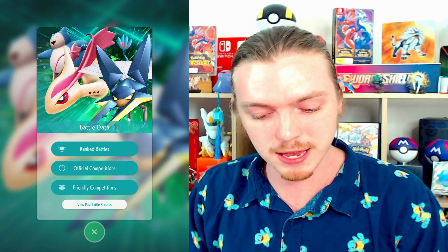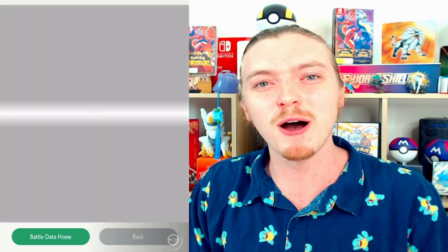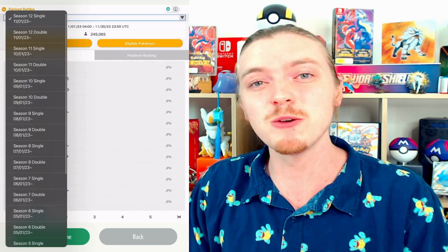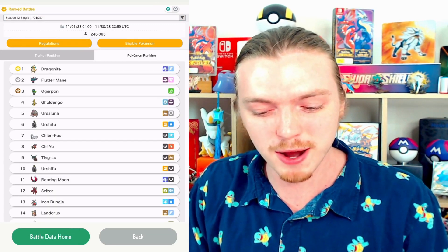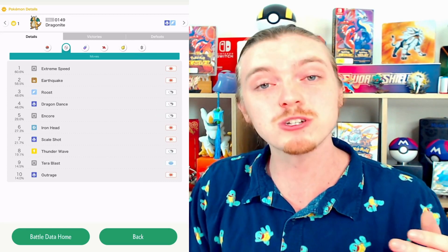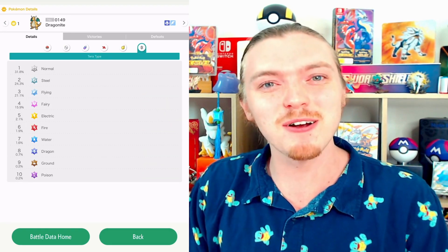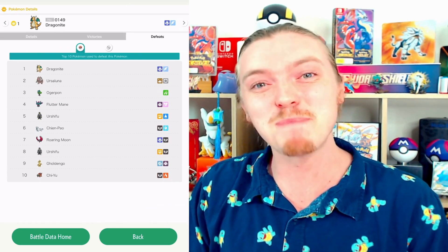If you access the main menu on the mobile device and then go to Battle Data, you can see Ranked Battles and then view past battle records. If you click into Ranked Battles, this will show you all the current best Pokemon for singles and doubles competitive battling in Scarlet and Violet. Just click into which season you want to check out. For example, Dragonite is number one for single battles. You can see the top 10 Pokemon seen in battle with that Pokemon, its top TMs, abilities, nature, items it holds, and even Terra types. It also shows you the top 10 Pokemon that these Pokemon beat, along with the Pokemon that defeat them in battle.